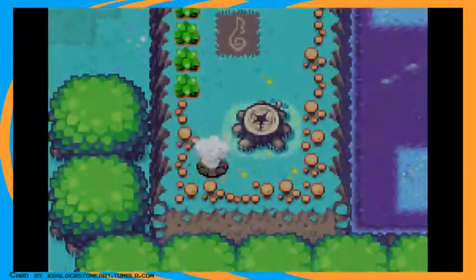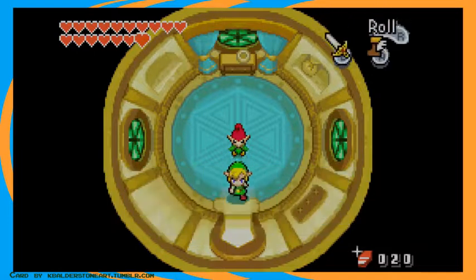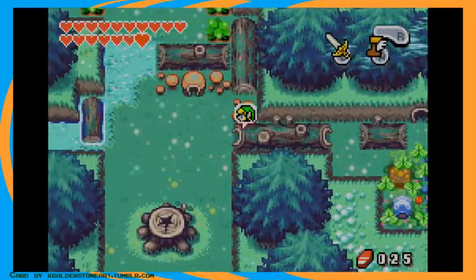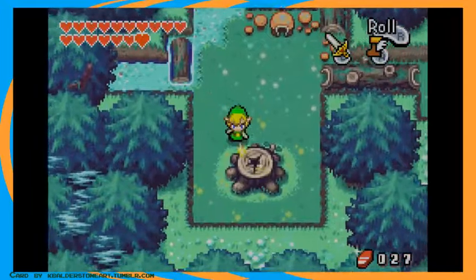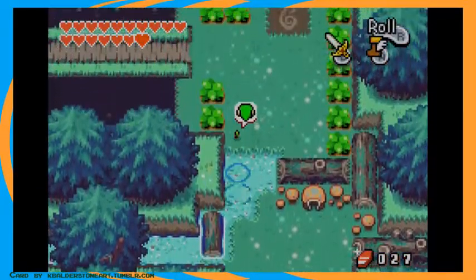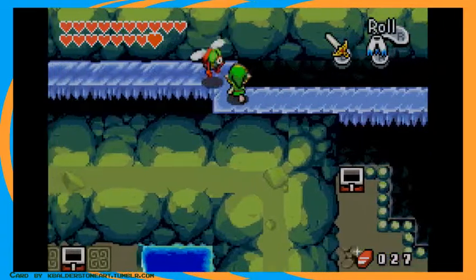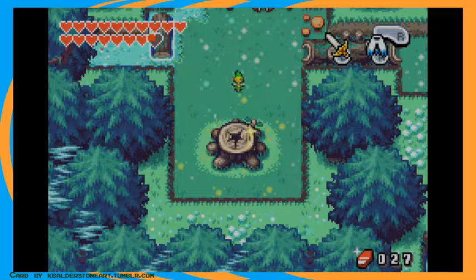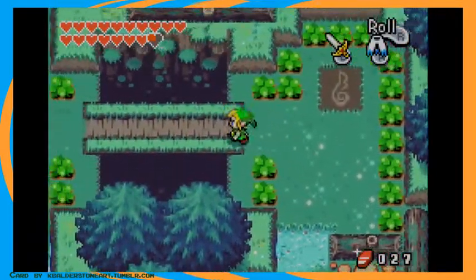Unfortunately, there were some interesting things that unlocked with fusion. Thankfully, I have a practice file and did not go and get everything off camera. There are still some things we need to collect, like the improved bomb bag and some more sword techniques. So with that, we have two Kinstone fusions left and I know where both of them are. There are some areas we can go to here.